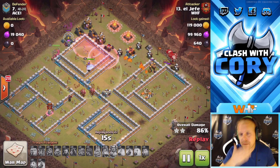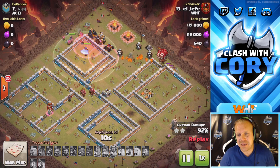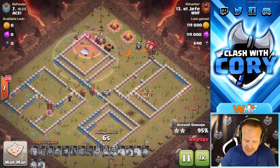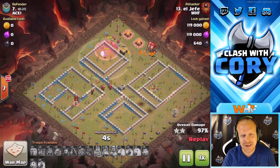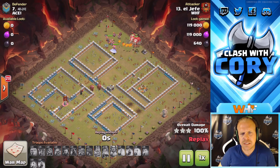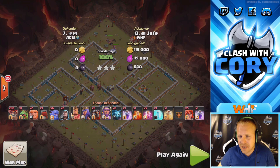The only defense he left behind was a tesla, and that's because it was hidden — he didn't know about it. You don't get scout attacks in clan war leagues; it's all fresh all the time unless you're leaving a base on hit, and that's not a very good strategy. Very nice fresh triple from Vince on this one, wrecking that town hall 12 with a wrecker bowler lalo.